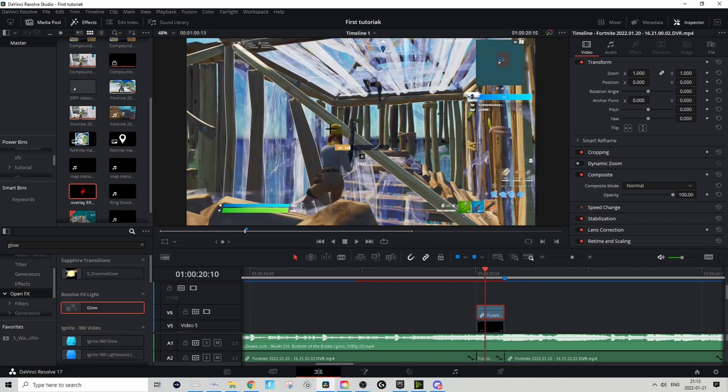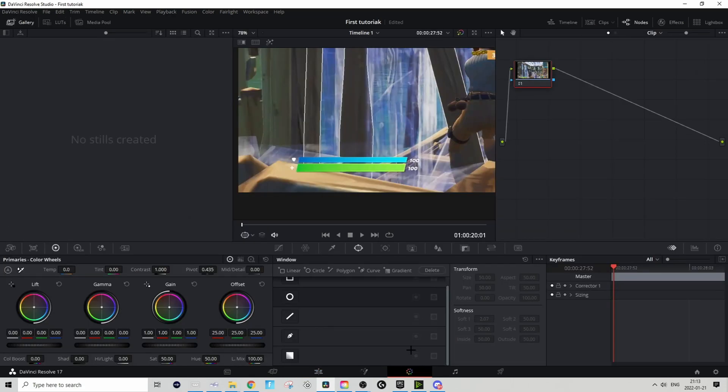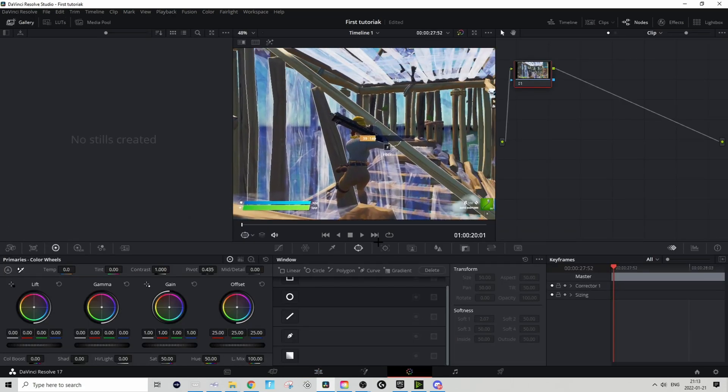You can either mask it in After Effects or in DaVinci Resolve — that's up to you. I'll quickly show you how to do it in Resolve. Hover over it, go to the Color tab — same thing as last time — go to the circle with four dots and press the pencil tool.